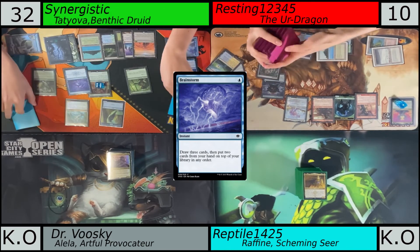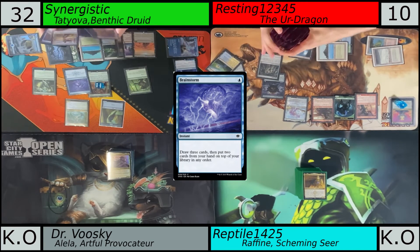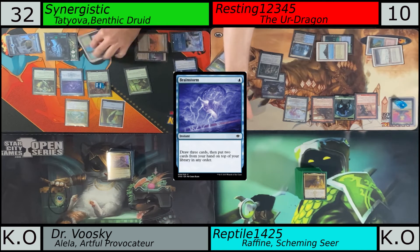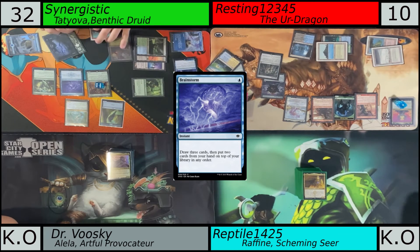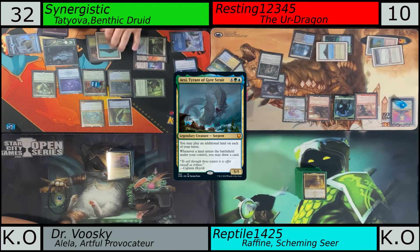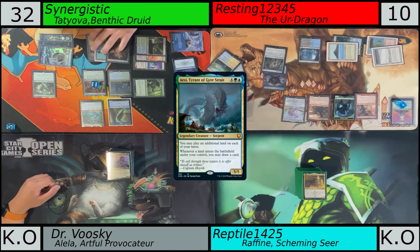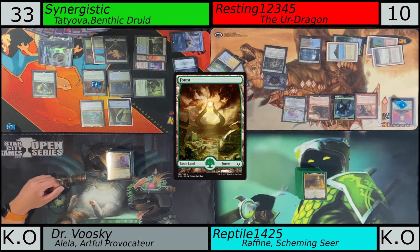We do have a Bane of Progress here. Sick Brainstorm art — love that one. Didn't even know it existed before it flashed on screen. Would you buy it? Yeah, I think I'm going to get rid of the other one. So here you have a Bane of Progress, you have pretty good board presence, but he has dragons. Now you have AC — basically replacing the Exploration. Drawing more cards, gaining life through Tatiova. I think Resting will play another artifact or land, then play the Earth Dragon and swing with three dragons, throw three cards, put something into the battlefield.